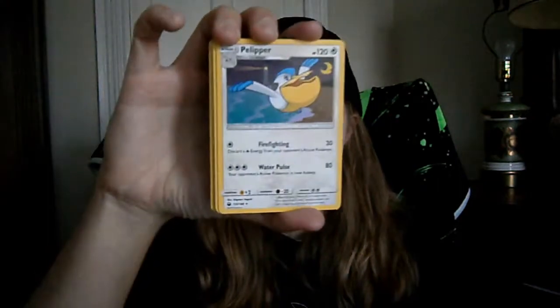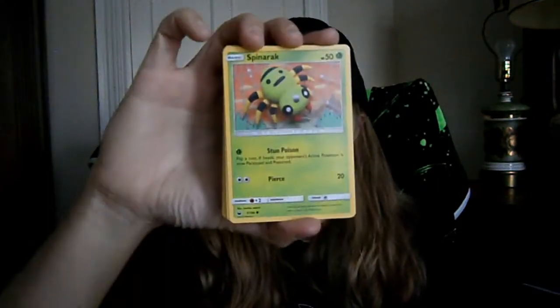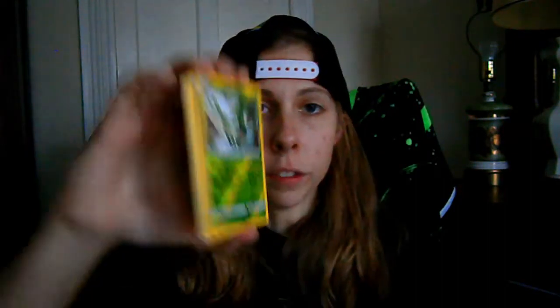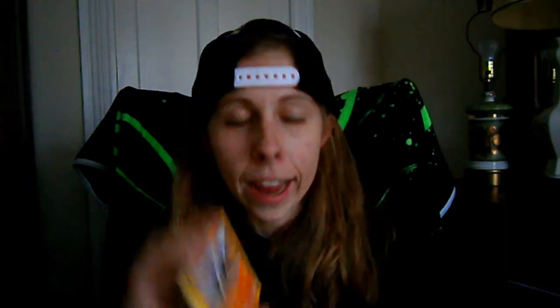Celestial Storm — I have not opened this in a hot minute, I like Celestial Storm. Darkness Energy, Lanturn, Shelgon, Pelipper, Spinarak, Dagon — maybe another Dagon, alright — Shuppet, Mudkip, Reverse Holo Roselia, and a Non-Holographic Regirock for the Rare. Oh boy. If our luck keeps going this way, Delta might actually win.